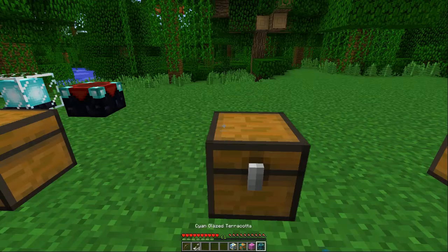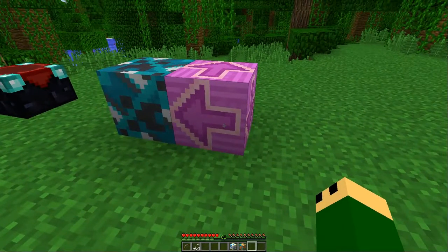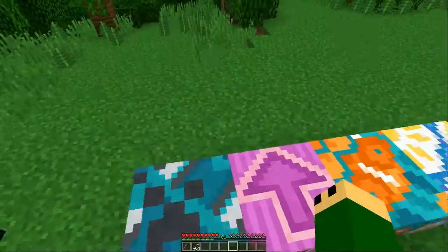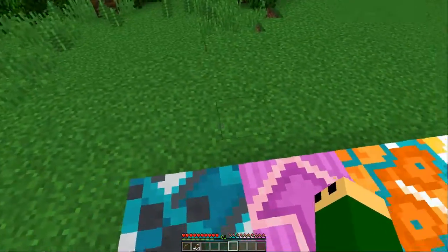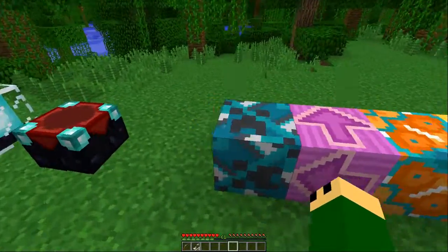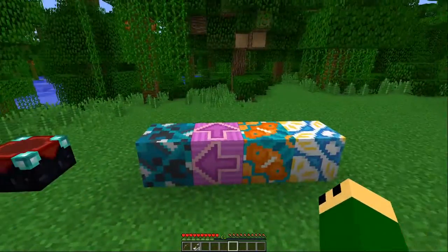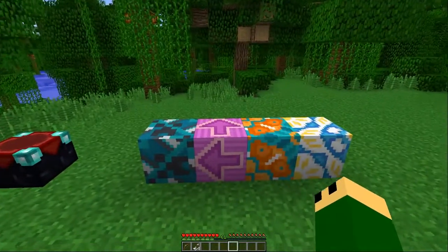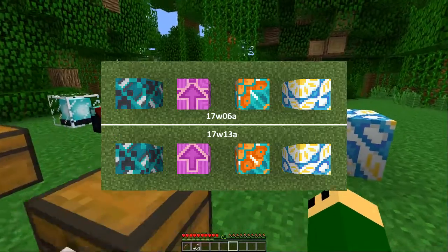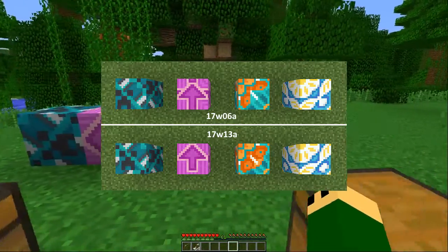Terracotta blocks — you guys recognize these. The cyan, magenta, orange, and white glazed terracotta blocks all had a slight design change due to some possible inappropriate combinations — like there were swastikas, and allegedly the Hungarian Nazi Party symbol. I didn't see them myself, but they changed the designs. I'll try to include a picture of the old versus the new; there's not much difference.